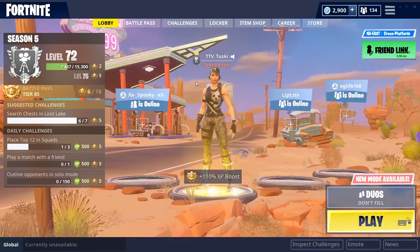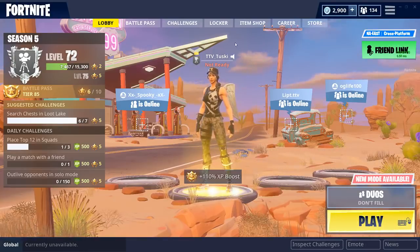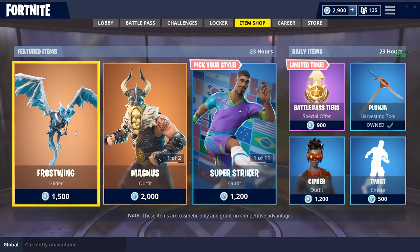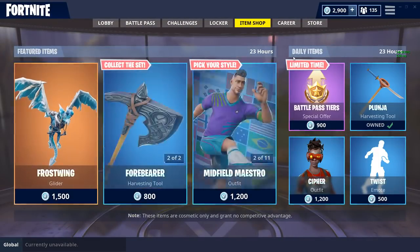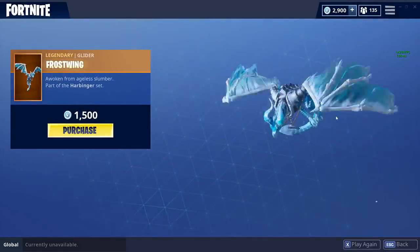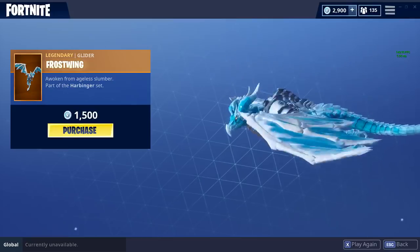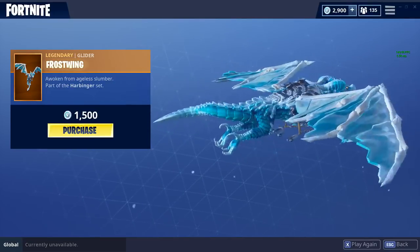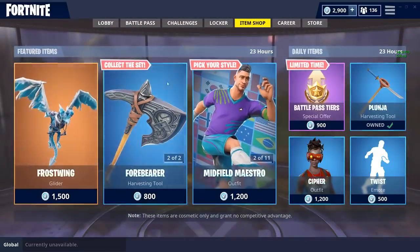They dropped an ice dragon called the Frost Wing — I think it's honestly insane. So let's go ahead and go into the item shop and check it out. Here it is guys, the Frost Wing, it literally looks insane. I went ahead and bought 25 dollars worth of V-Bucks, and I'm gonna buy this and we're gonna go into a Playground game and use it while dropping.